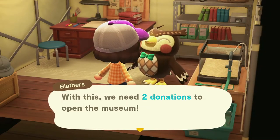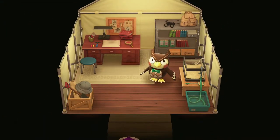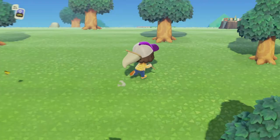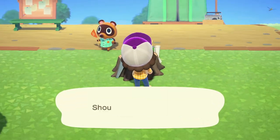Let's go ahead and craft the vaulting pole and explore some other parts of the island and see if we can get the rest of the items that we need. I went ahead and crafted a workbench so I don't have to keep going inside Resident Services to craft stuff.